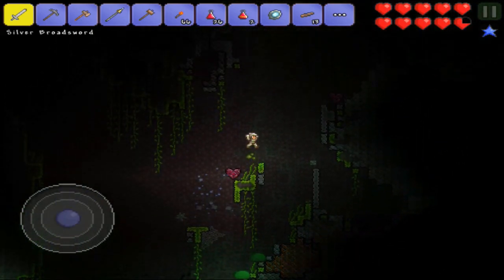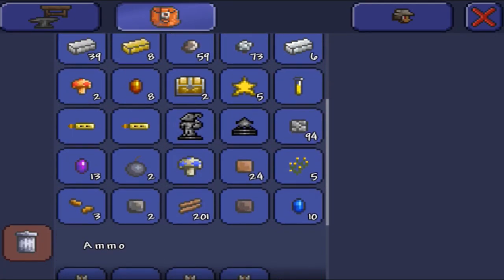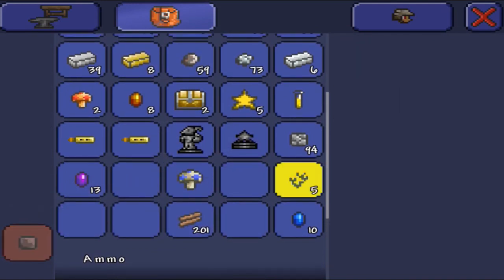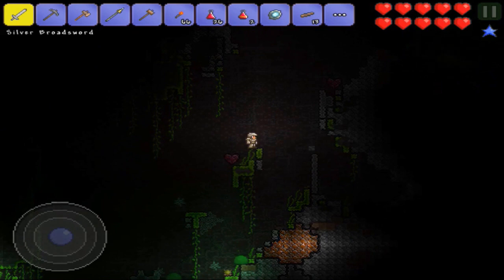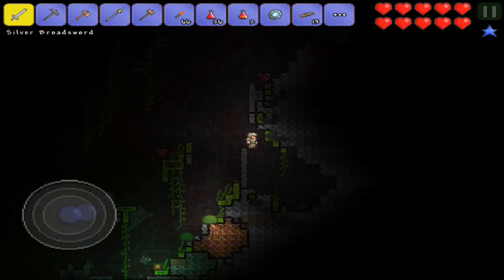Do I have a full inventory? Is that something I can pick up? It is! Let's drop some stuff to make room. That ought to do the trick. What is that? Jungle spores. Don't know what jungle spores are for — they're probably just garbage, to be honest, but we'll see.